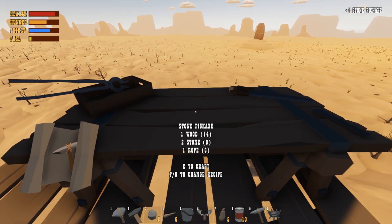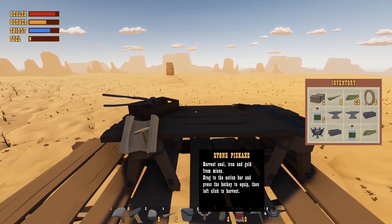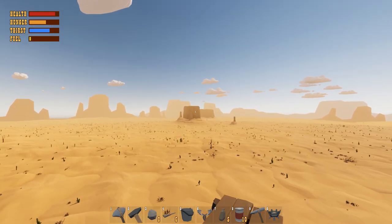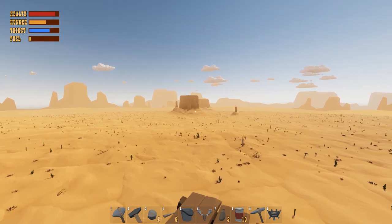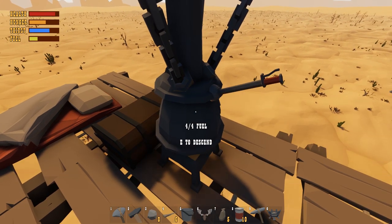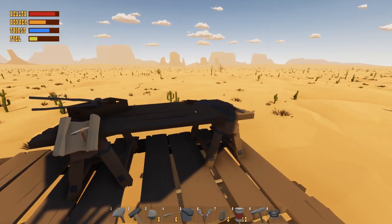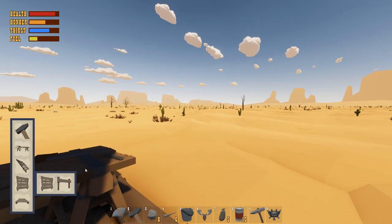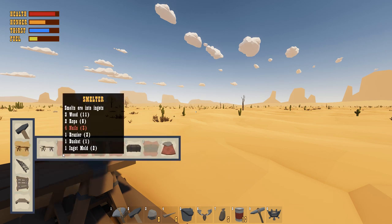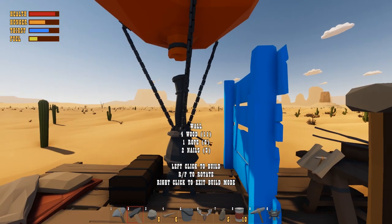The pickaxe lets us harvest coal, iron and gold from mines. I wonder where the mines are — probably those big rock formations. Also I want to put up a wall so I can mount the moose head. It's going to take two nails. We can also make another small storage chest. Let's put up the wall for the moose head.